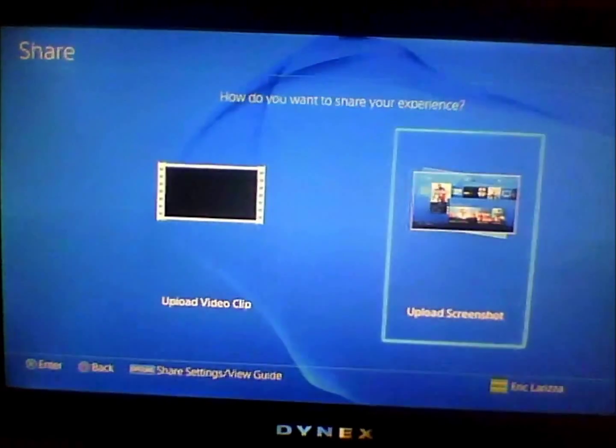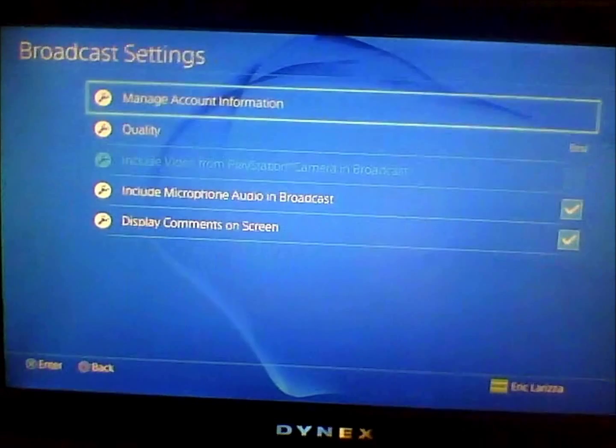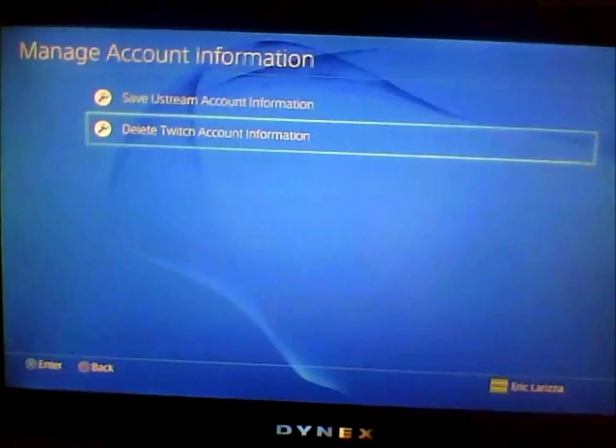Head over to your share settings, then go to broadcast settings, then manage account information, then go to save Twitch account information.